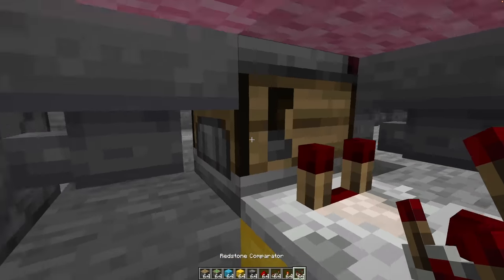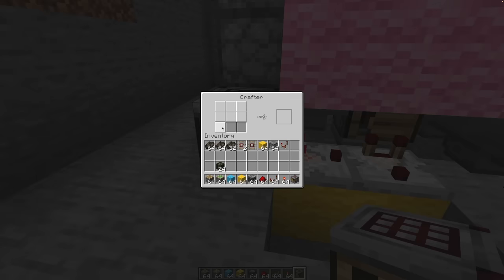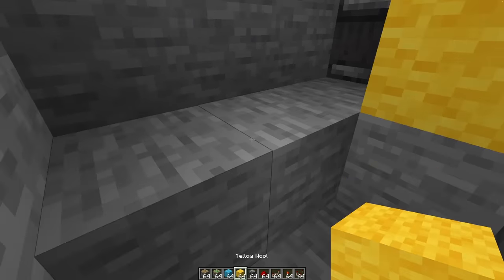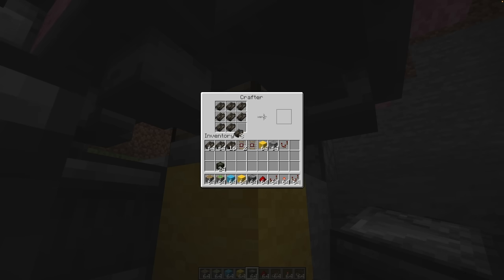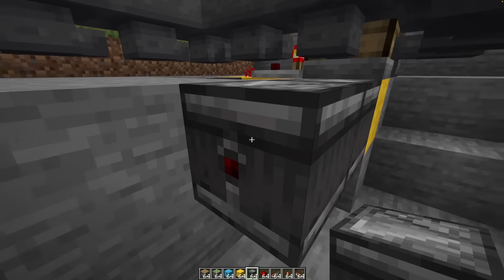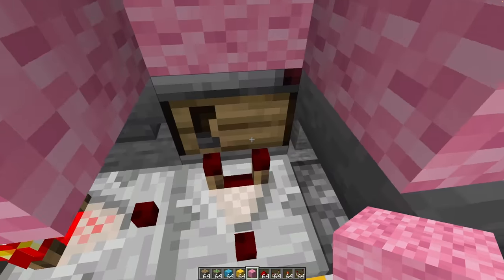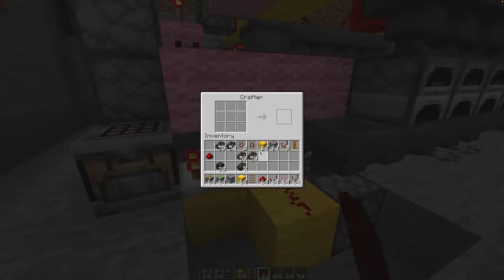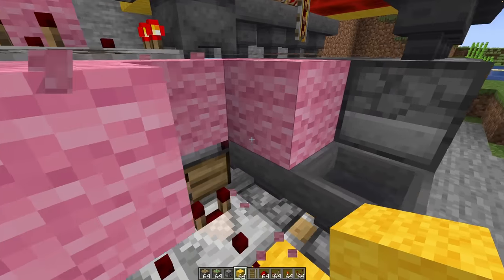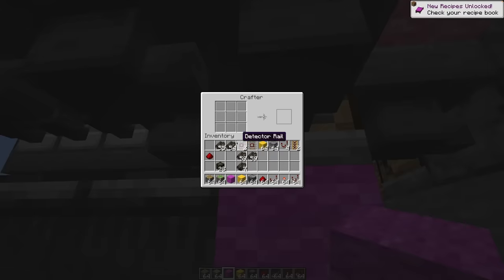The auto-crafting should actually be really quite simple - we can just take a comparator output from our crafter, then run a signal strength of nine into the side of it. To make that super easy, I'm just going to use another crafter to do that. And then from there, connect that to a redstone clock which runs into the block underneath the crafter. That should do everything. When we get the kelp in here... that was easy until it wasn't. Why is that still powered? We've got a bit of a BUD situation going on - this comparator is not realizing that the crafter is empty, and the only way to make it realize is by causing a block update. I'm choosing not to deal with that, and I'm just going to have a permanent redstone clock running. So this crafter is constantly trying to craft things, and when it finally gets a successful craft, it will turn it into a kelp block.